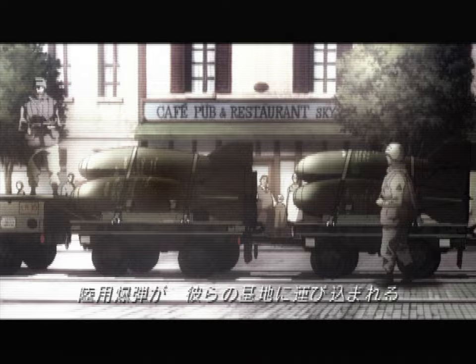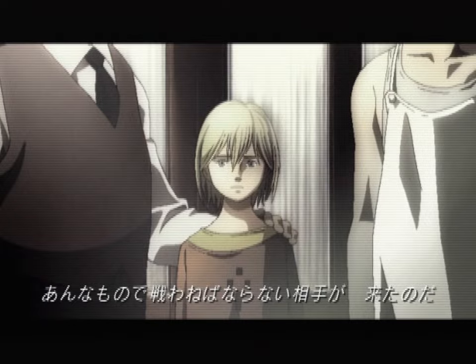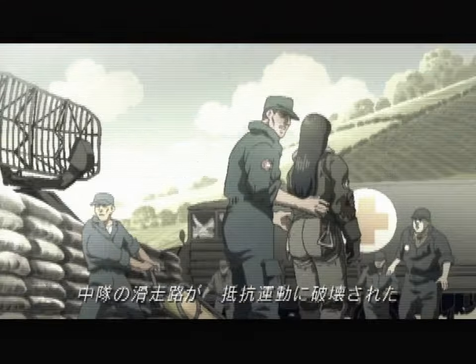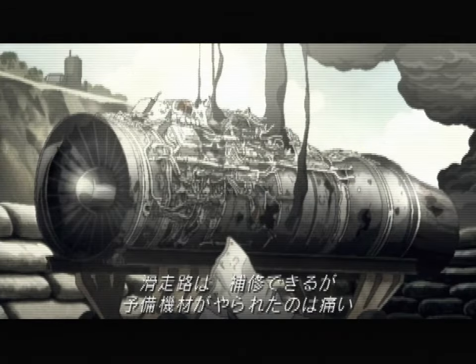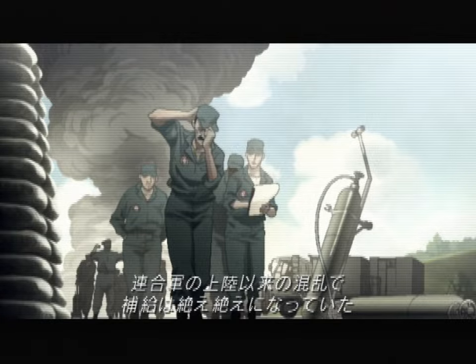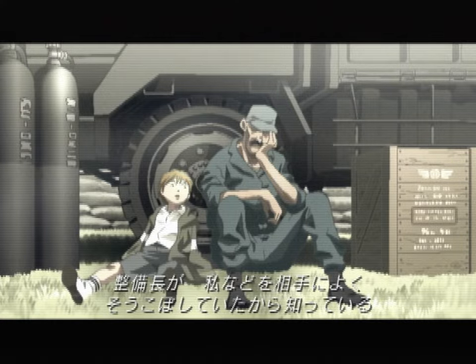Bombs were delivered to their base, meaning an enemy who had to be fought by those means was close at hand. The resistance blew up the squadron's runway. Yellow 4 suffered light shrapnel wounds. Though the runway could be fixed, the complete loss of reserve supplies was a heavy blow. Logistics support became infrequent following the Allied operations. Yellow Squadron's crew chief complained about this constantly.